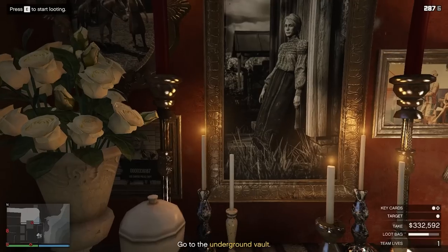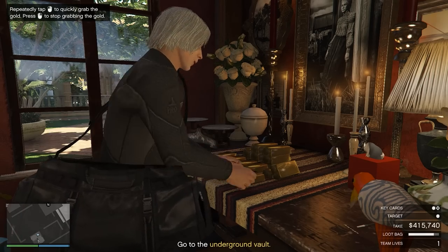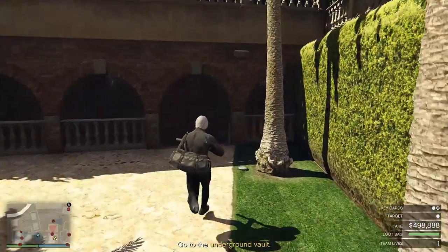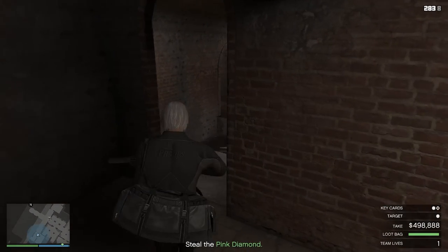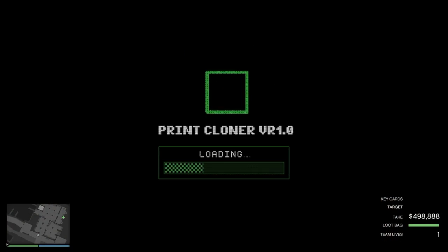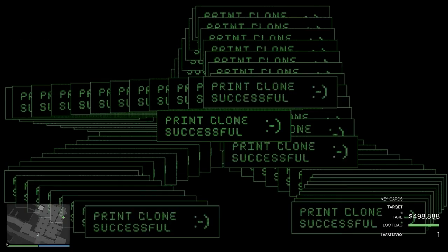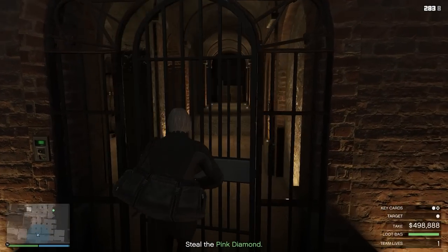Let's go. Worth investigating. Another fingerprint scanner here. Okay, standard procedure with the tool — cycle through the fragments and match them up to the target print. Did it work? We must be close now.